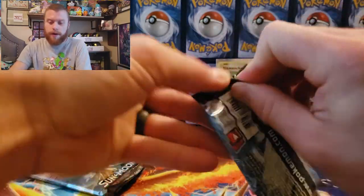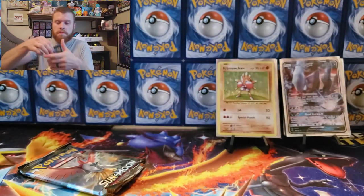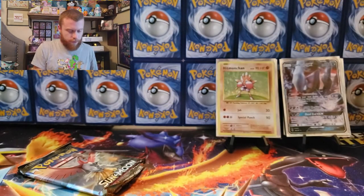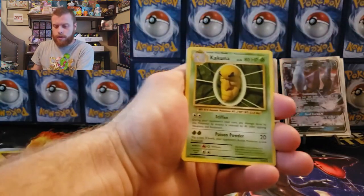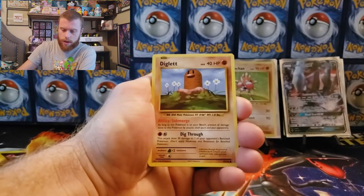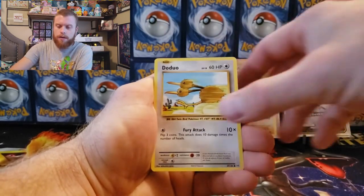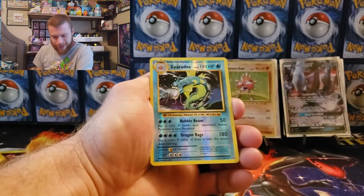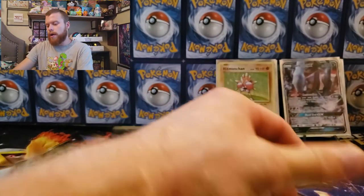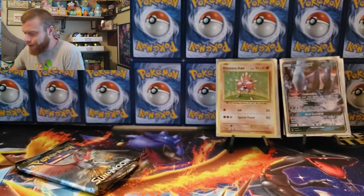It seems like all our hitters have been from Evolutions — maybe we will pull the Charizard. Let's go! Evolutions: Kakuna Matata, Potion, Venusaur Spirit Link, Charmander, Diglett, Drowzee, Caterpie, Doduo, a Gyarados reverse holographic — nice, can't go wrong with Gyarados — and our last card is a Starmie non-holographic. Pretty sweet with that Gyarados reverse holo.